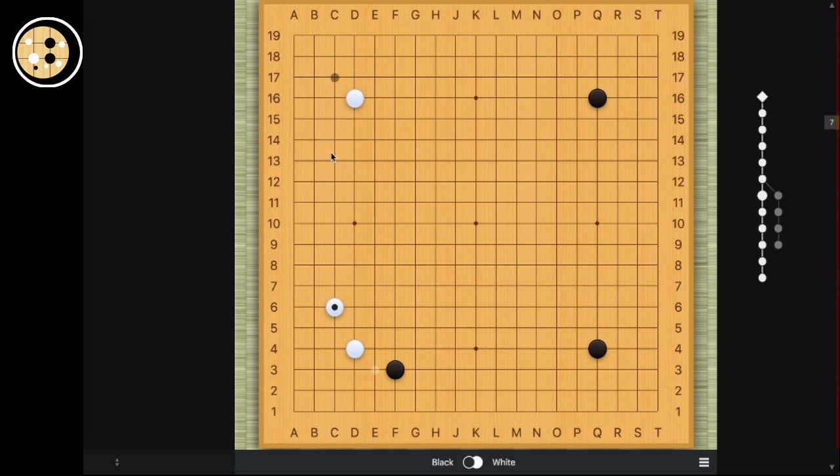So recently we've seen a couple games where white actually just makes the kosumi when black approaches. After the kosumi, white can either jump or play the knight's move. The main difference between those two is that for the jump it's slightly worse for the corner, because later black has a good move on the side.